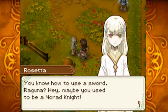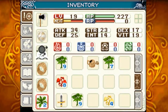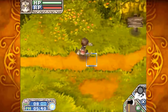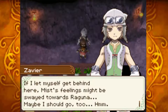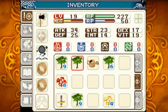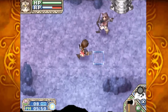An NPC comments: 'You know how to use a sword, Raguna — hey, maybe you used to be a Norad knight, just kidding.' Another says: 'Next is Taurus Cave, eh? Not even I like to go places like that. If I let myself get behind here, Miss Mist's feelings might be swayed towards Raguna — maybe I should go too.' I offer a medicinal herb to cheer her up. 'Thanks — I like the medicinal herb. It's almost like you'll be my best friend or something.'